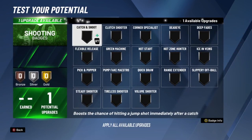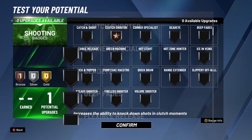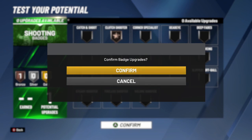For the one shooting badge — since we never really shoot — the best option is Clutch Shooter. You never know when you're in a 19-19 situation or a point game and they throw you the ball under the basket. Clutch Shooter boosts shot attempts during the final moments of the fourth quarter or overtime periods. For all you wreck players playing fourth-quarter overtime games, this badge is godly. That's the one shooting badge I'm going with.